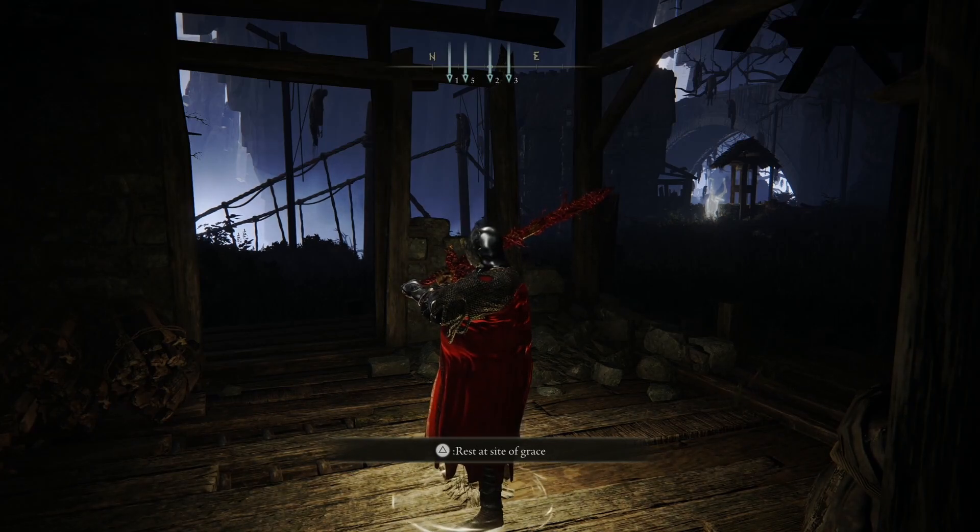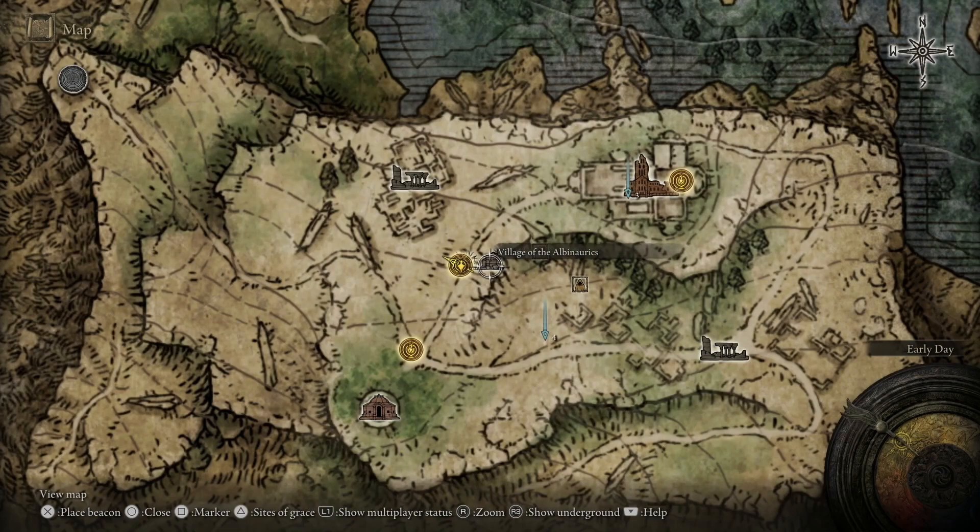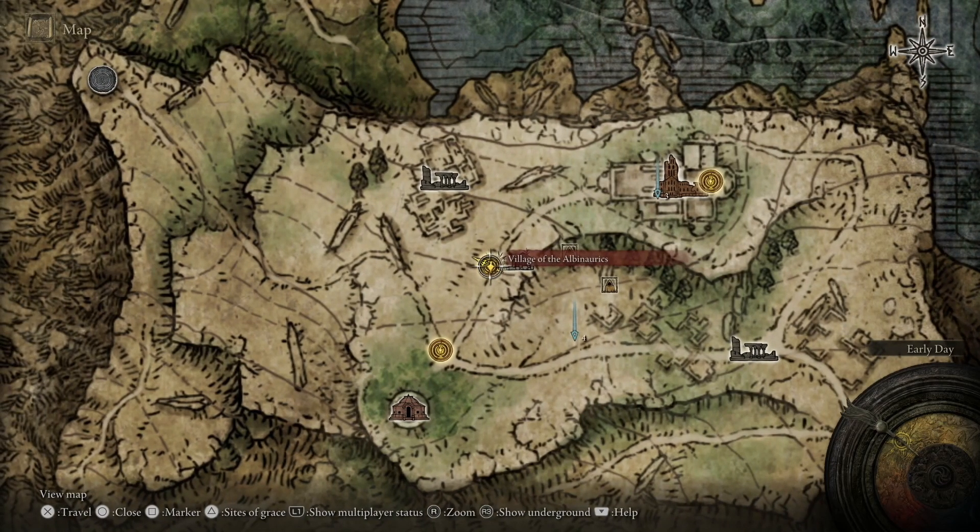Hello everybody. In this video I'm going to show you how you can get a secret medallion in Elden Ring. So basically, one of them resides in this location. If you already unlocked the Village of the Albinaurics, just go there. If not, I'm going to show you how you can get here.